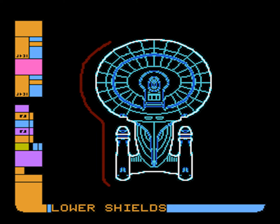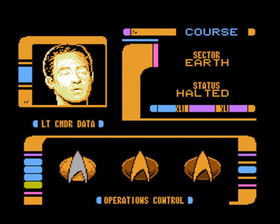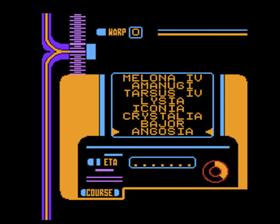I don't know — raise shields, lower shields — how do you do this? Lieutenant Commander Data. Earth, Vulcan. I have no idea what I'm doing here.